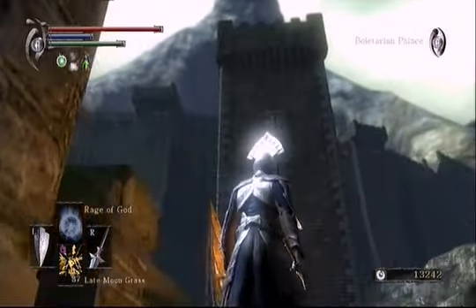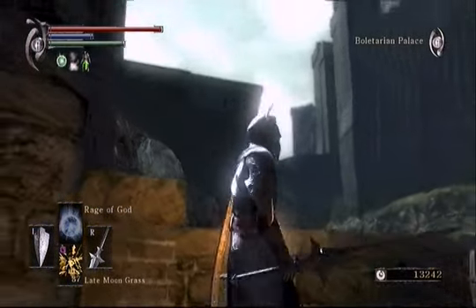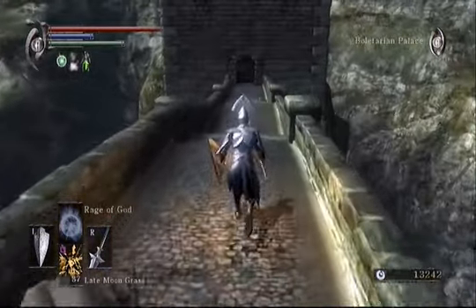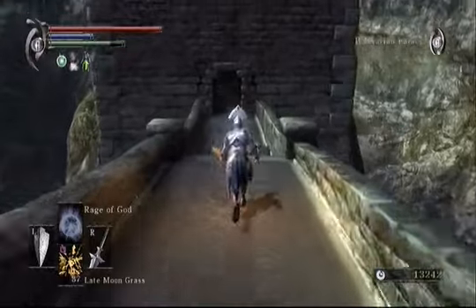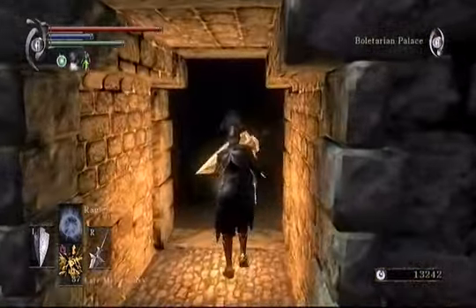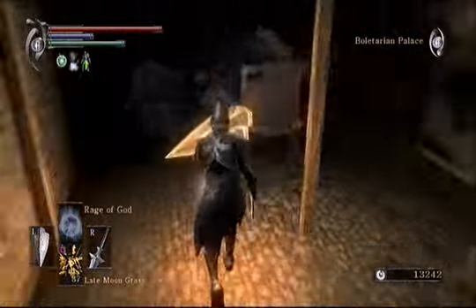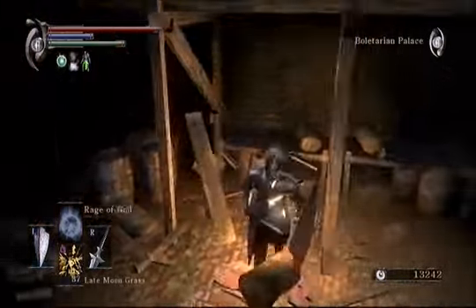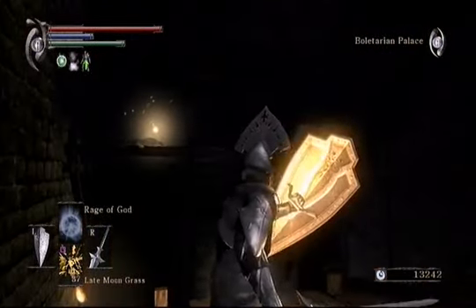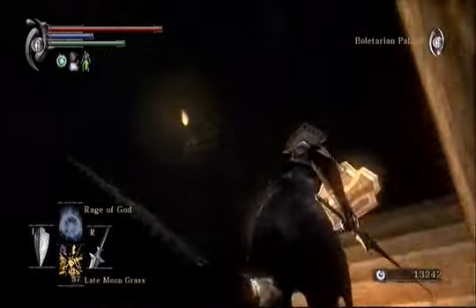We see the tower there that we can head to. And off to the side, we get a nice view of the inner sanctum and the last bit of Boletarian Palace, which is the fourth area. There's an area after this one, so we're not quite done yet, but for right now we want to see what's in this tower. No immediate threats — that's good. There's an item over there but we can't get to it from here, so we'll just keep ascending.